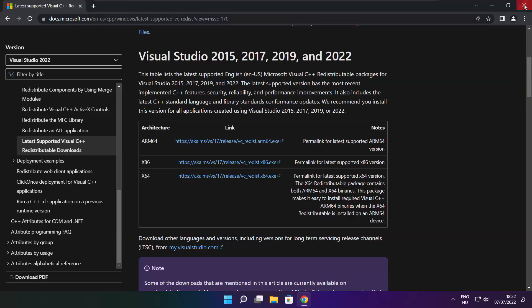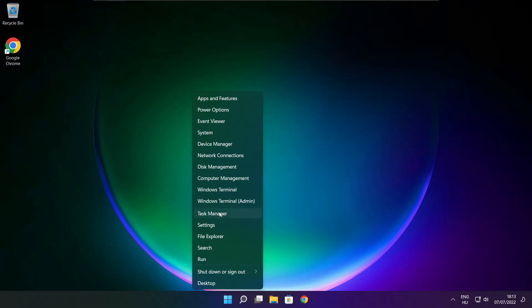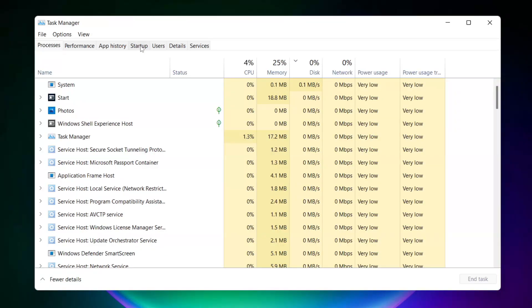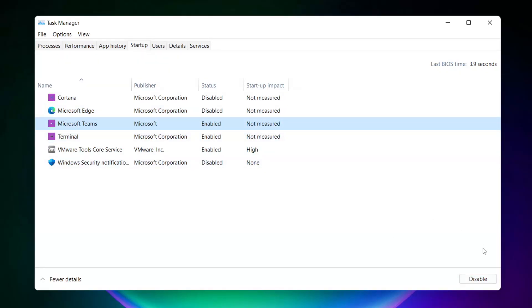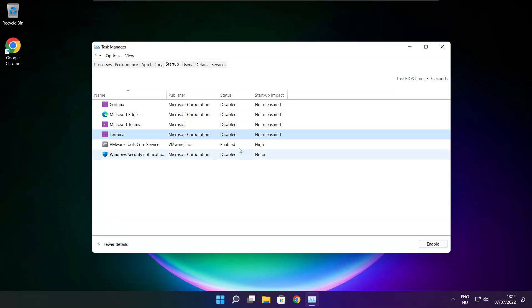Close the internet browser. Right click the start menu. Open Task Manager. Click Startup. Disable not-used applications. Close window.